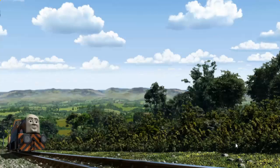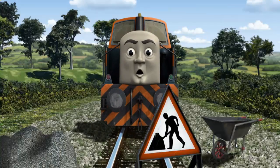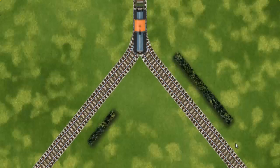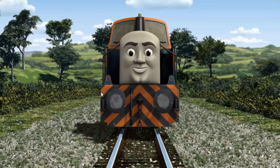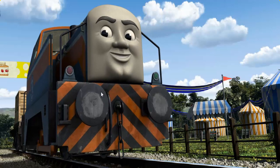Den went through the countryside. Suddenly, Den had to stop because of track repairs. He would have to go another way. Help Den find the track that goes nearest to the shortest hedge. All clear! Den arrived proudly at the fair. With your help, he was a really useful engine.